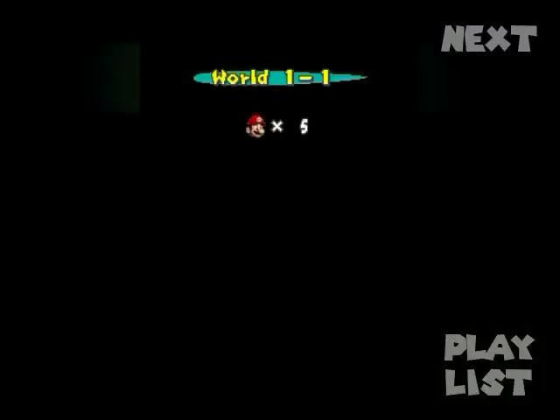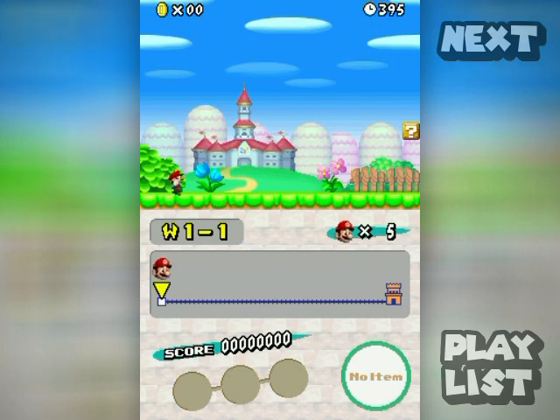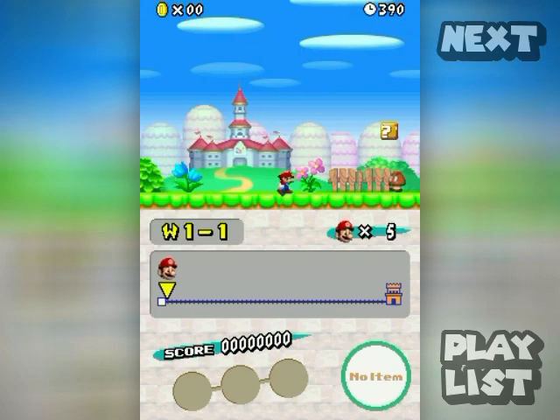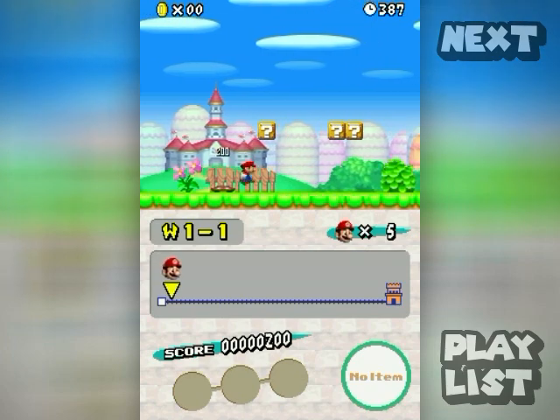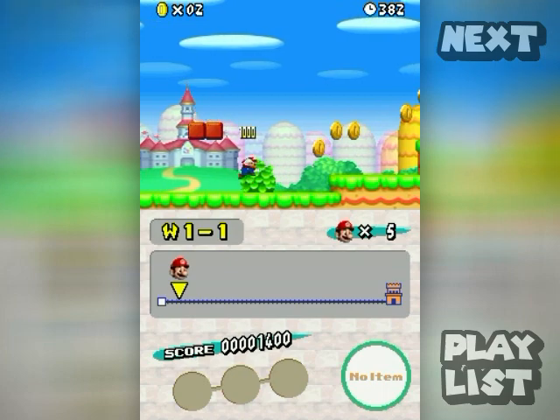Anyway, let's start 1-1 and I'll go over the basics of the game. Move with the D-pad, jump with the B button, and hold the Y button to run — that's pretty much it. Really basic, really intuitive, anyone can get into it and commit violence against Goombas.